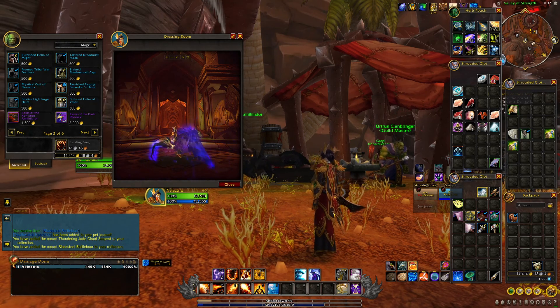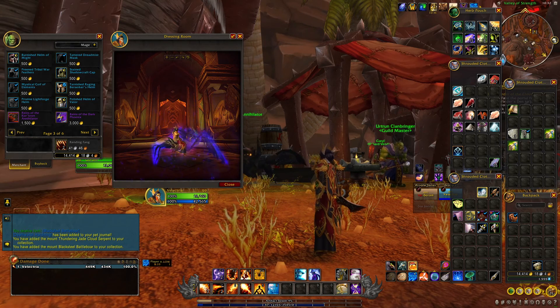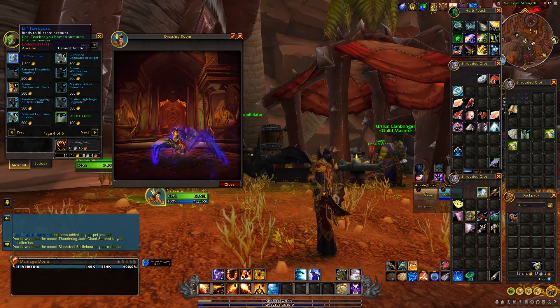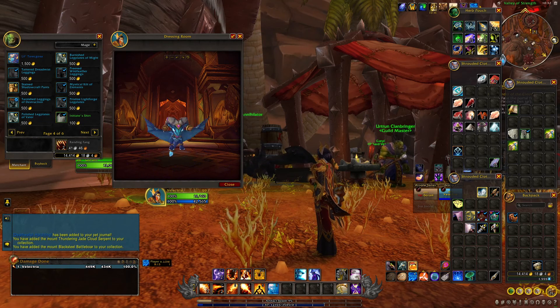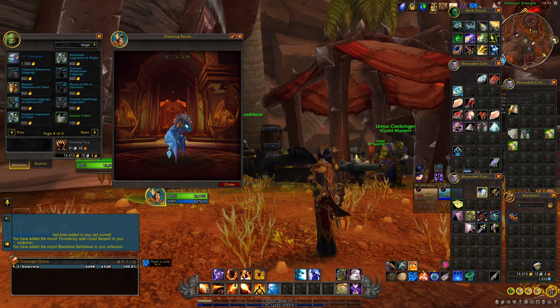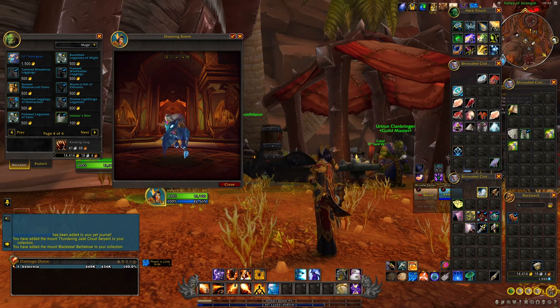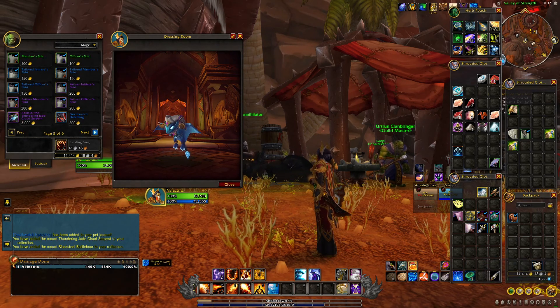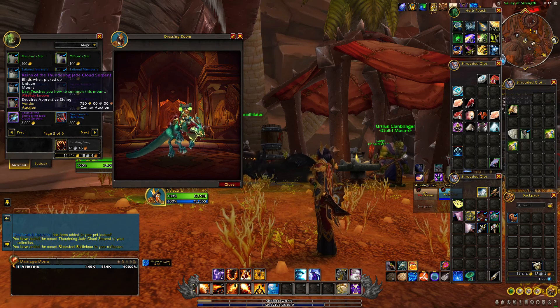Next we have Reins of the Dark Phoenix. Your guild will have to get the achievement Guild Glory of the Cataclysm Raider, and you don't have any reputation requirements to obtain this mount. Next you have Little Tarecgosa — in order to acquire this battle pet your guild has to get the achievement Dragon Wrath: Tarecgosa's Rest Guild Edition and you need to be exalted.